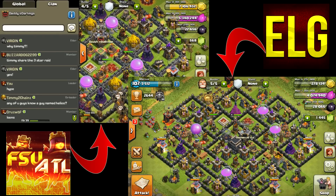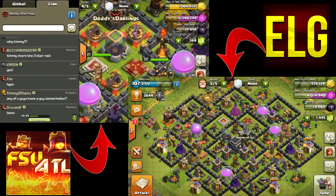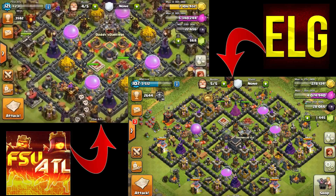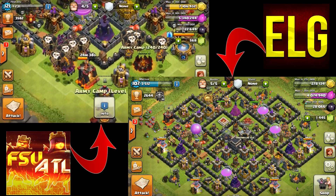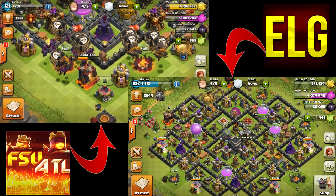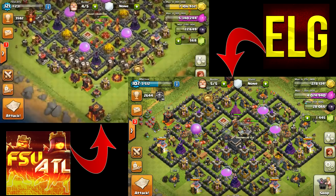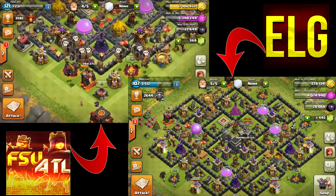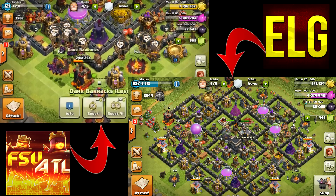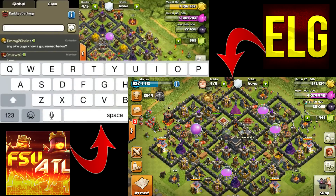We are only allowed to use the troops and spells we drafted. We can use our heroes and clan castles, but only drafted troops are allowed in the clan castle. There's also a twist on the bases we attack — when we start our search, the first base we come across with the same town hall level is the base we must attack, even if it's rushed or maxed out, so luck will play a role.